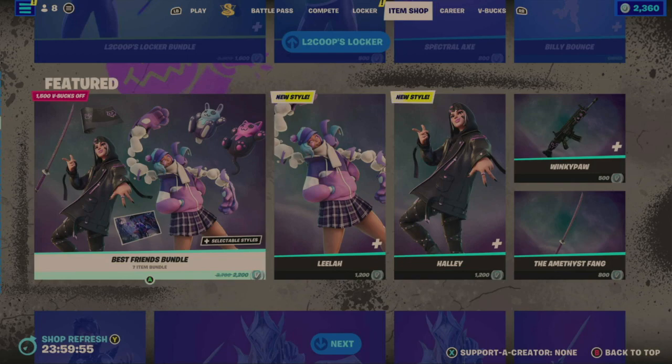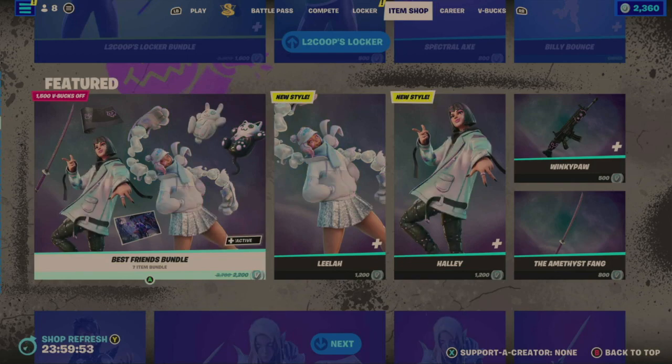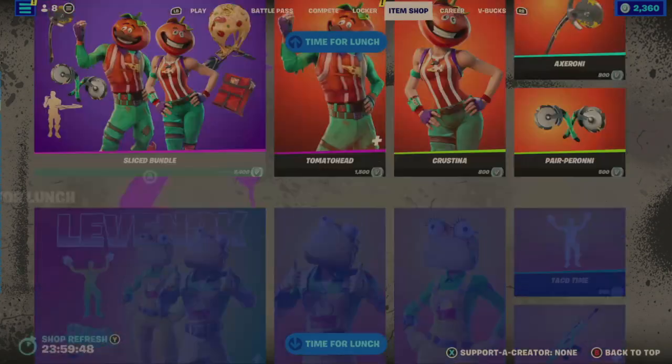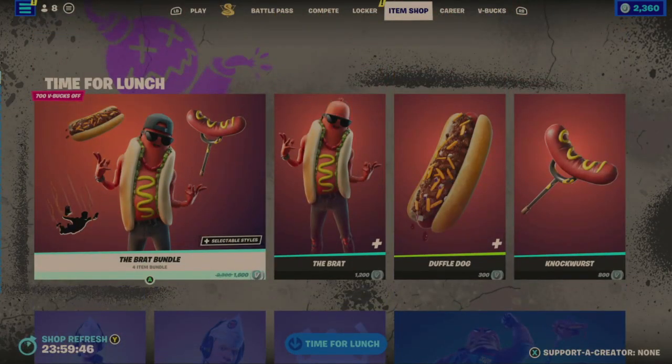So it looks like the shop is just up. Let's do a quick click back and forth to make sure nothing is missed. Towards the top here, of all things, the Brat Bundle — a four-item bundle for $1,600 V-Bucks, $700 V-Bucks off. It looks like 'Time for Lunch' is what this section is being called.